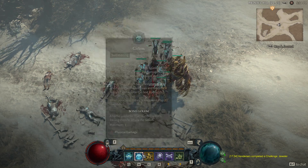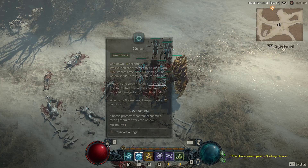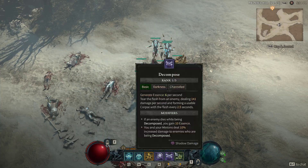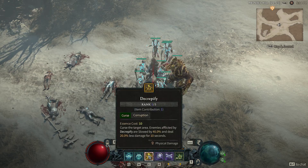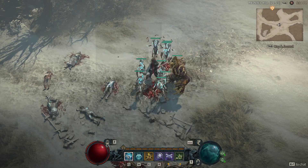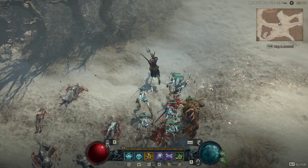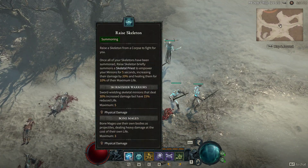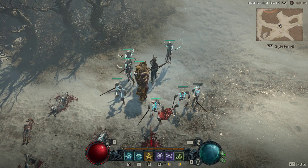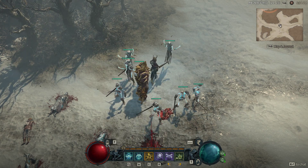But Golem takes its own key, so you can't have everything out without using another key. Necros are already strapped - we only really have four active abilities if you want to keep your pets out. If you want to have your skeletons and mages, you need to use an ability slot. Same for the Golem. That's the downside to Necros.